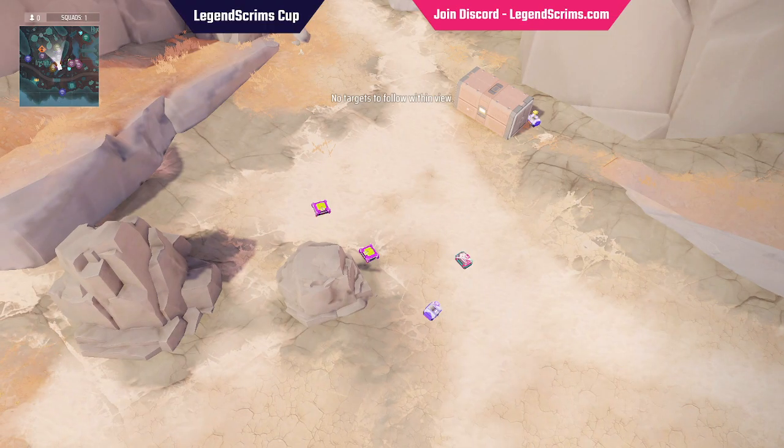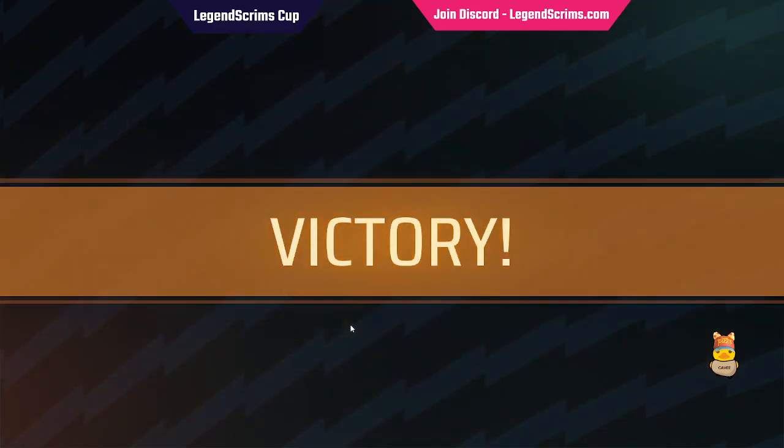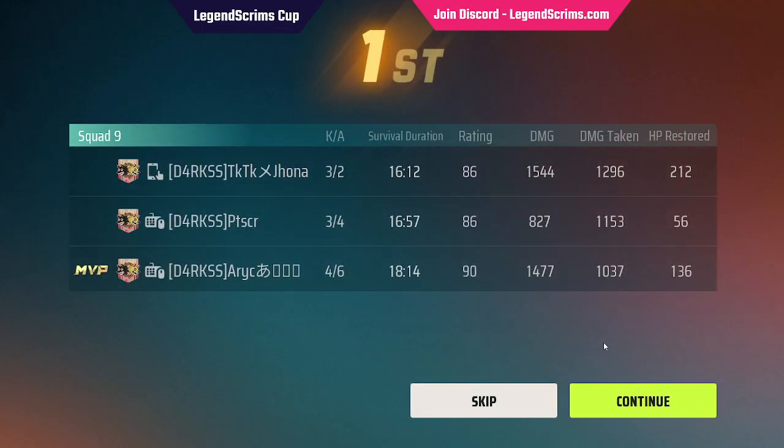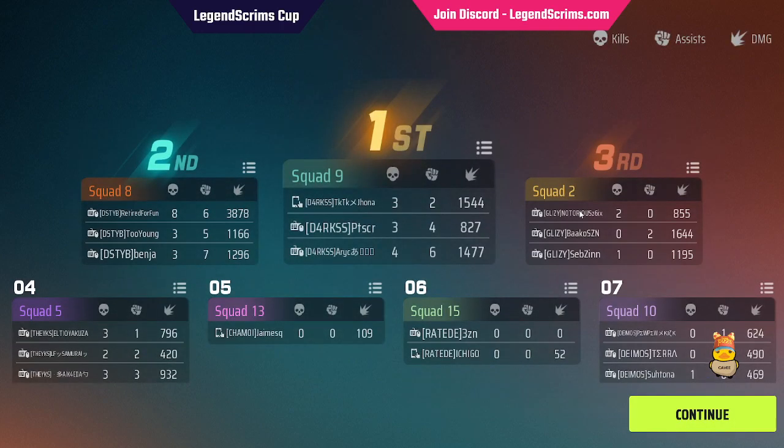Tab menu is back and we can see the scores. Absolute banger of an end game. Darks with 10 kills for the game - they definitely had a tough fight with two players knocked for at least a couple minutes. Great job from Aryc there, probably surviving the full time. Awesome game - let's take a look down the leaderboard.